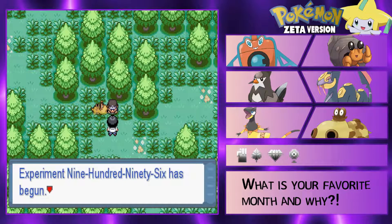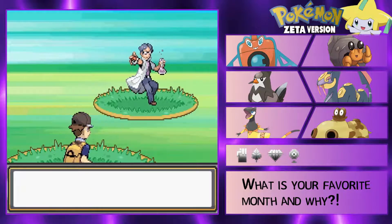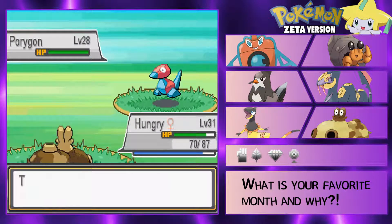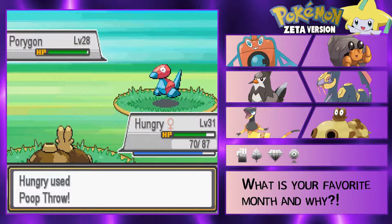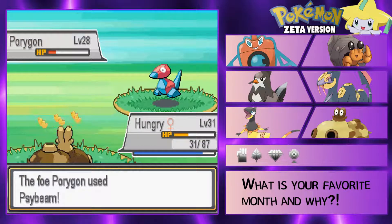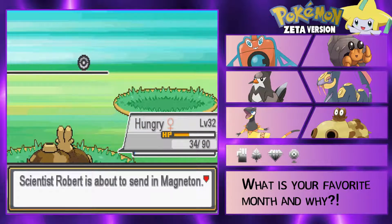I don't even wanna see what was in the grass. Experiment 996 has begun - begin testing records. Bitch, who the fuck do you think you are? You got three mons? Porygon - you just have Download, so you don't have Levitate, okay perfect. The crit hit - fuck yeah, Hungry's out here dude! Not too sure when Hungry evolves, I think it's pretty soon - we're getting into those 30s. Oh my god, Hungry you're insane! Hungry's great. Magneton.